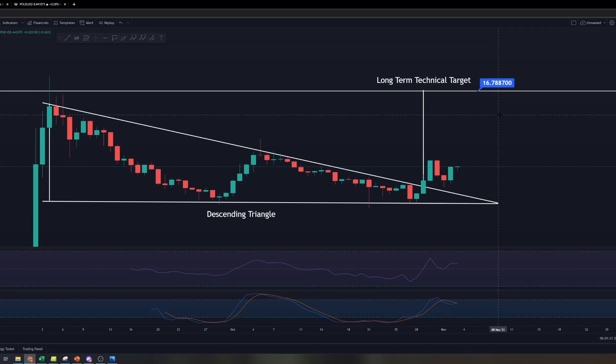So we're on our way there, but we will not get there tomorrow — this is crypto. The way it works is it will not be a straight line all the way to this technical target. We will have ups and downs along the way. But because this pattern is in play, it will continue unless invalidated. How do we know the pattern is invalidated? If the price of POLIS falls back into the triangle and breaks the resistance line to the downside, then our technical target of $16 plus is invalidated for now.